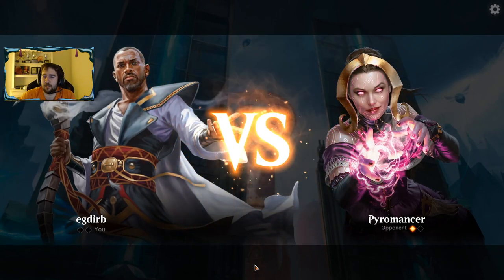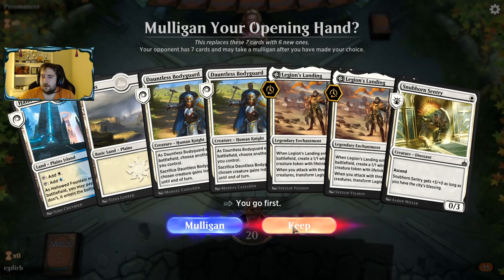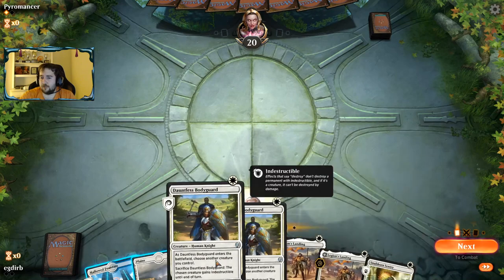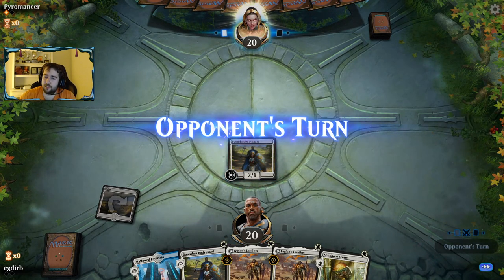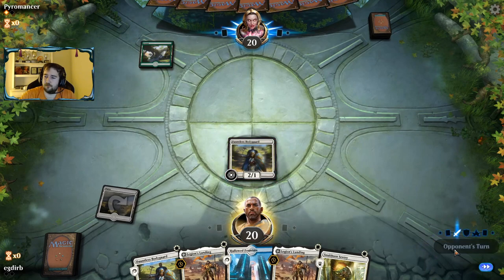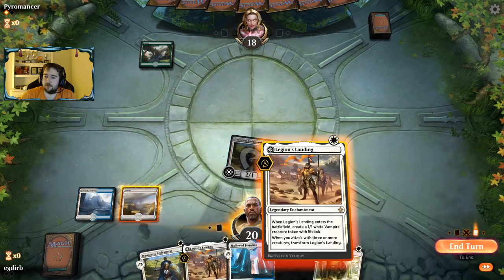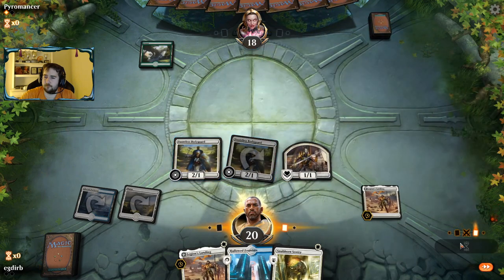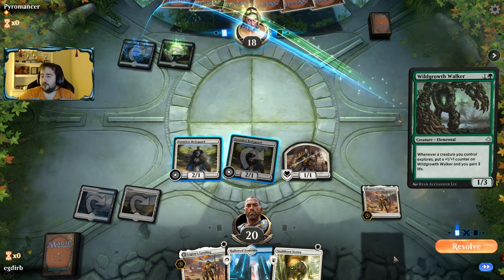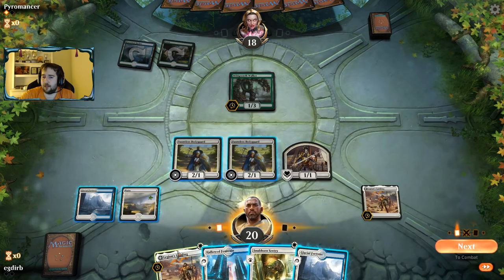In this matchup you want to be able to protect against Finality and have more resilient threats. This hand doesn't showcase the way we sideboarded at all, but I still think it's one we just have to keep — it doesn't have any of our sideboard cards in it, but it's still a reasonable hand. We're certainly hoping for no Wildgrowth Walker. What we really like is one of our sideboard cards — like one of our Planeswalkers would be perfect here.